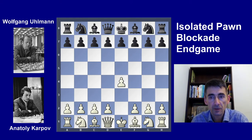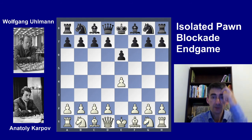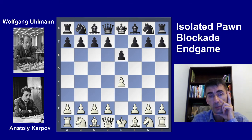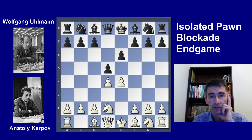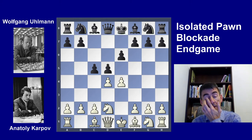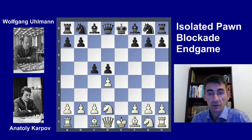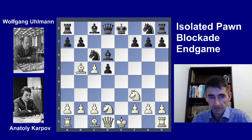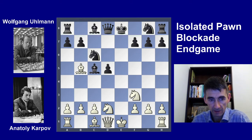Karpov started with e4, Ullmann played e6. This opening, the French Defense, was his specialty — I think he also wrote a book about it and was one of the best experts in the world on the French Defense. d4, d5, knight d2, c5. Here black actually allows white to create an isolated pawn. Capturing on d5, knight f3, knight c6, bishop b5, bishop d6, d6 takes c5, bishop takes c5 — and now black has the isolated d5 pawn.